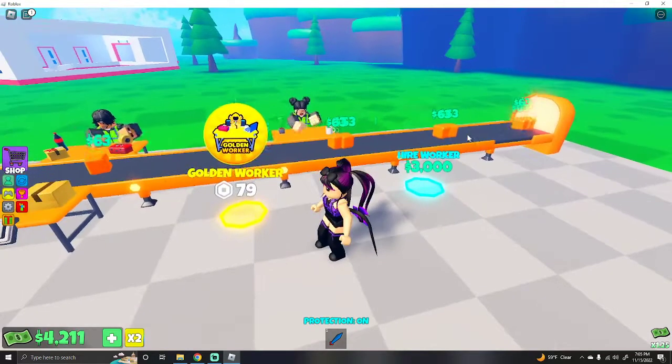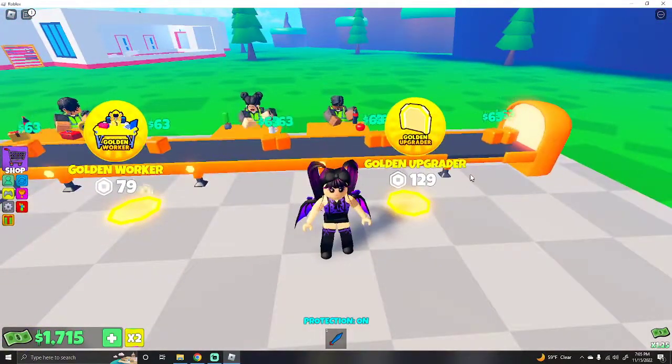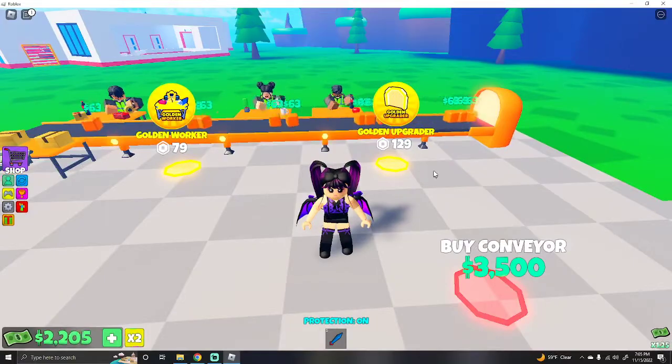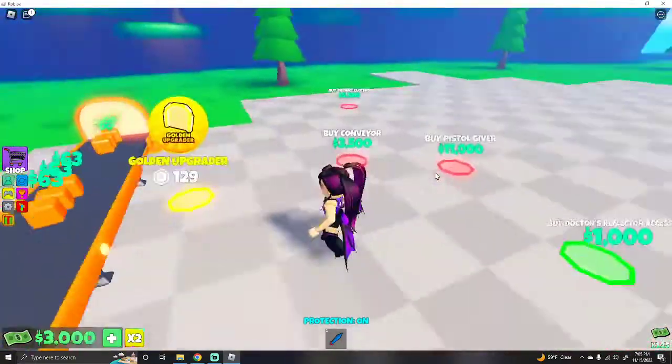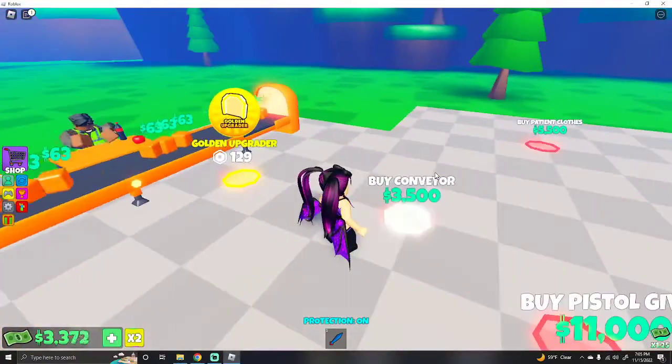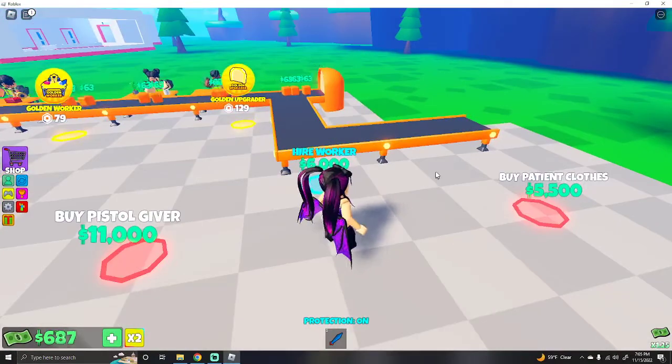You know what, no — I won't get the golden worker, it seems like I don't need it. So once you get all those, you do this by the conveyor here — it'll expand, you'll hire two more workers here, and then an upgrader will show up.